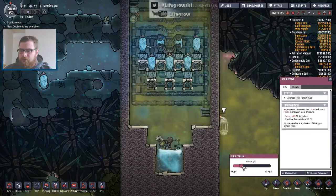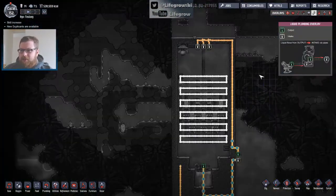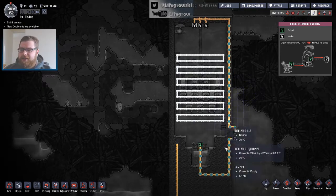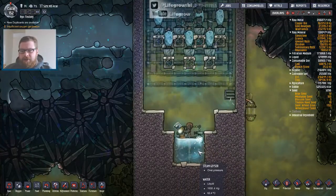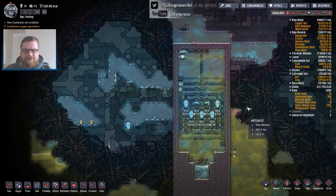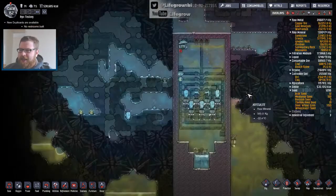I was running this for a while at all different types of flow controls, and basically the water was going up through the pipes and it wasn't really changing temperature. If anything the geyser was actually getting hotter, because as the top level of water was getting skimmed off it would erupt again and be even hotter. So I ran this for about 10 cycles, tinkering and tinkering, and nothing was working.